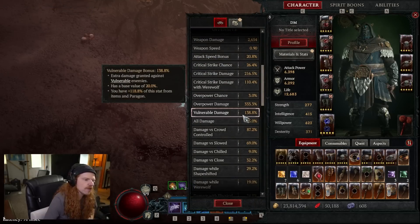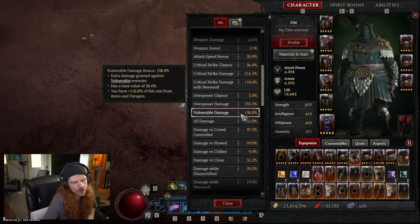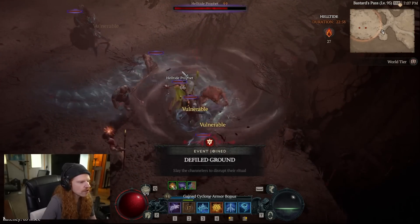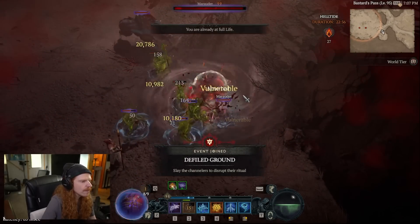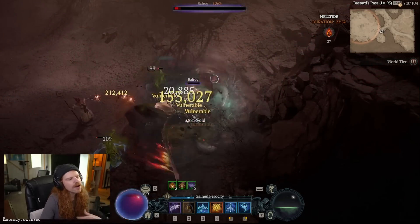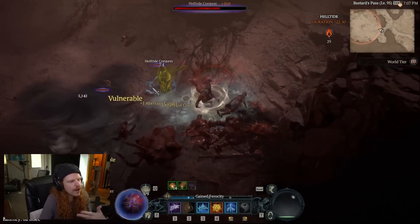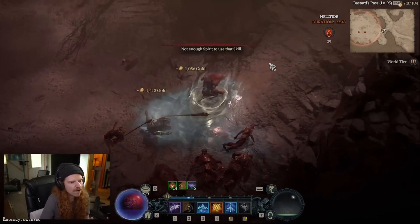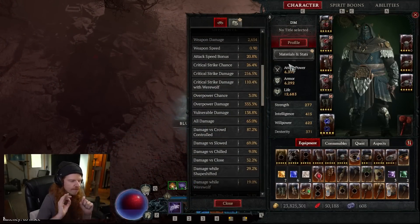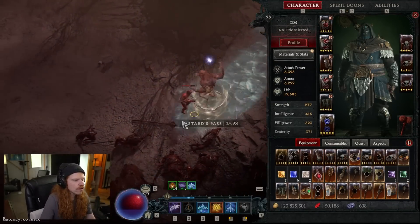In order for you to understand this tip, you're going to need to understand what vulnerable is and what the vulnerable damage bonus is. Vulnerable works as a debuff on the enemy — you can see they have a purple health bar around them, and it has a base of 20% damage increase. It's sort of like a vulnerability, an armor break, a defense down type of situation. It doesn't actually decrease their armor, but it gives you a flat 20% increased damage to them.